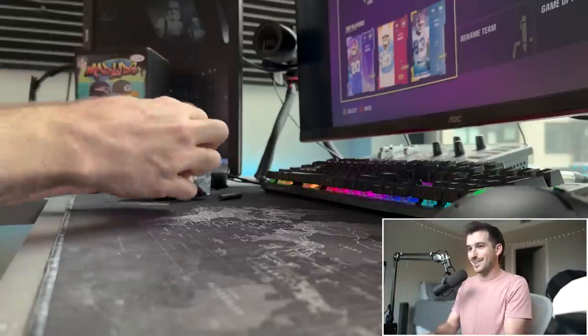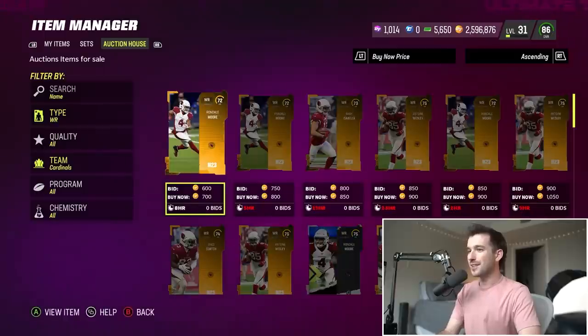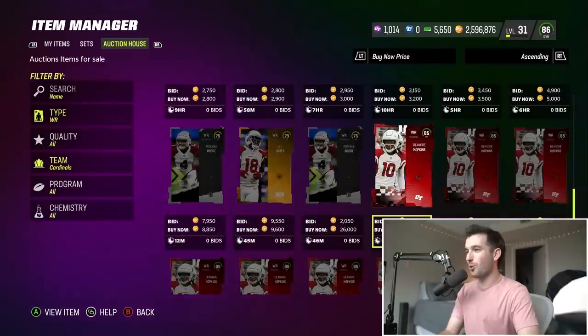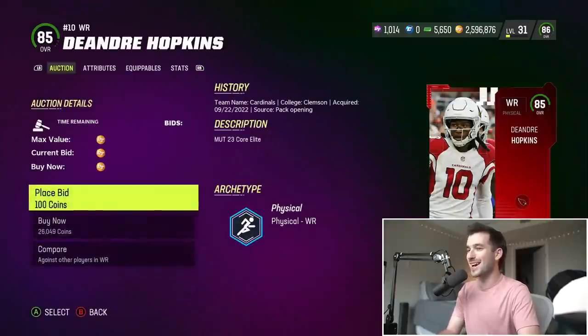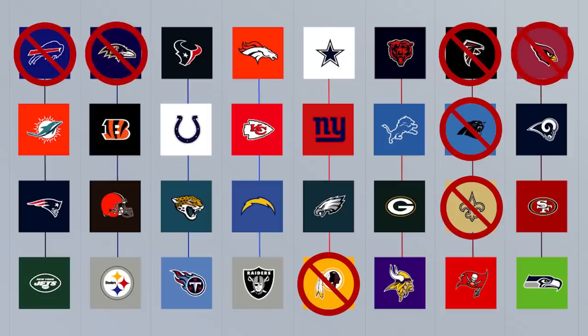I like the looks of this one — it's gonna be the Arizona Cardinals. For the Cardinals I think we could go with a pretty good wide receiver. Of course he has a card — 85 overall DeAndre Hopkins, one of my favorite players. That's great because it crossed two more teams off our list.